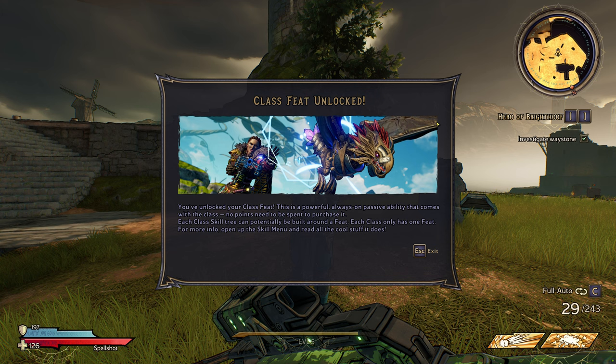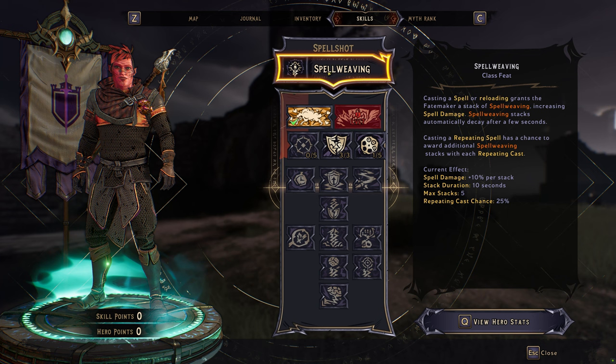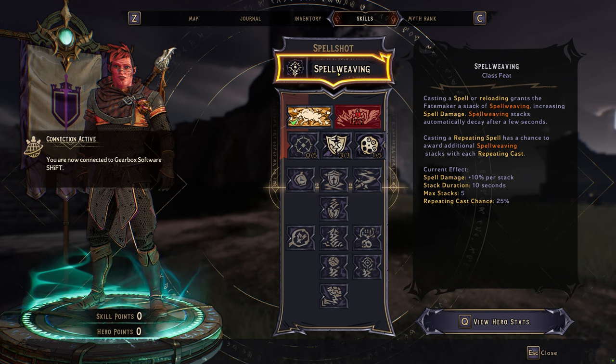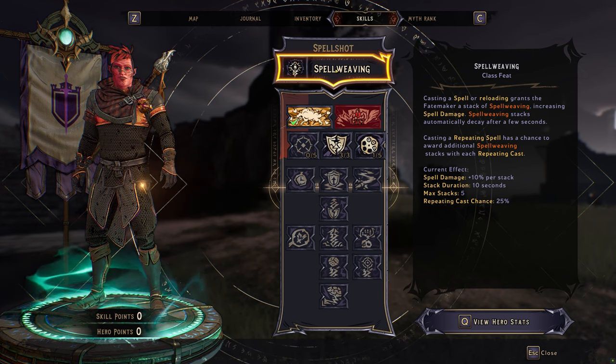Each class only has one feat feature. Okay there it is — this is the one we just unlocked. So this is always on: casting a spell or reloading grants the Fatemaker a stack of Spell Weaving, increasing spell damage. Stacks automatically decay after a few seconds. Casting a repeating spell has a chance to award additional Spell Weaving stacks. Spell damage plus 10%, stack duration 10 seconds, max stacks 5, repeating cast chance 25%. Okay awesome.